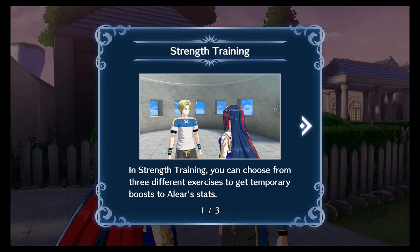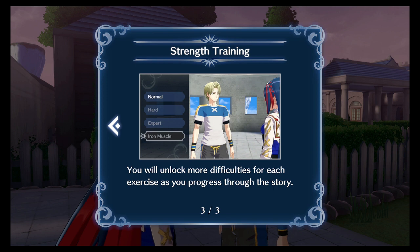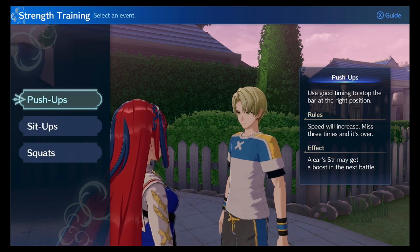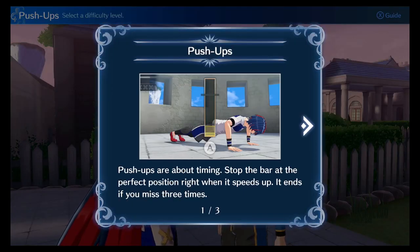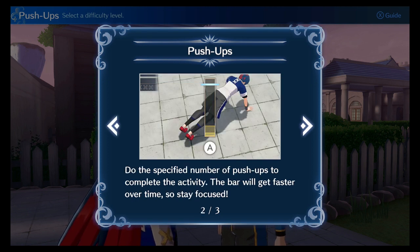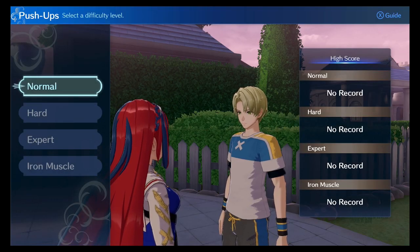In strength training, you can choose from three different exercises to get temporary boosts to all your stats. Each exercise plays differently and affects a different stat. You unlock more difficulties for each exercise as you progress through the sword. We're gonna do push-ups. Stop the bar at the perfect position. How hard do you want to go? Normal.